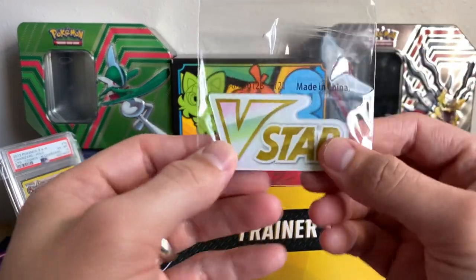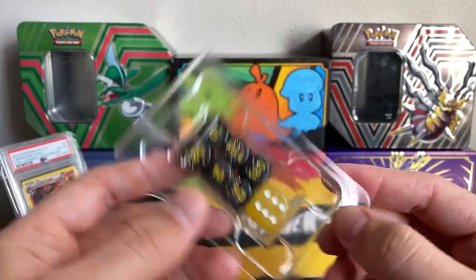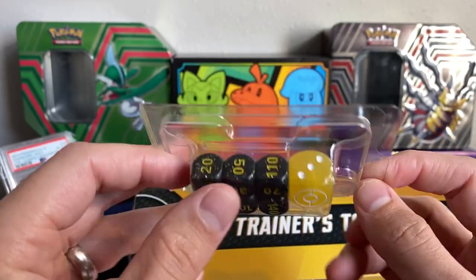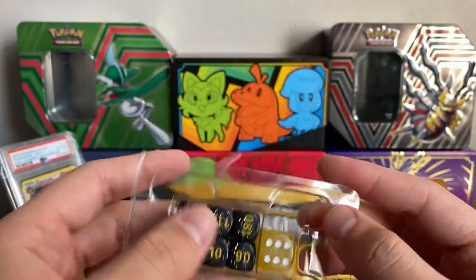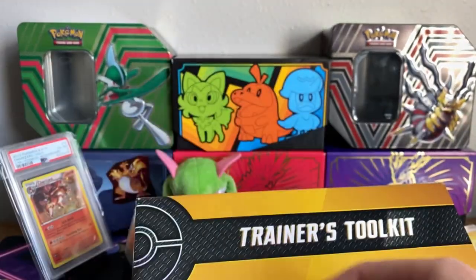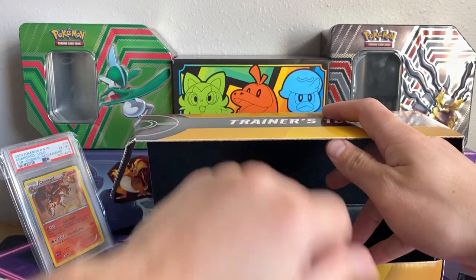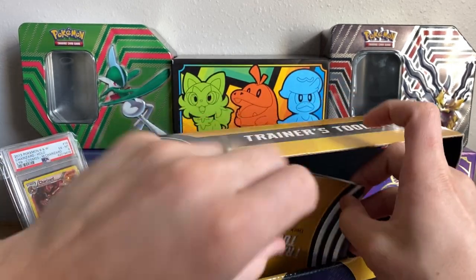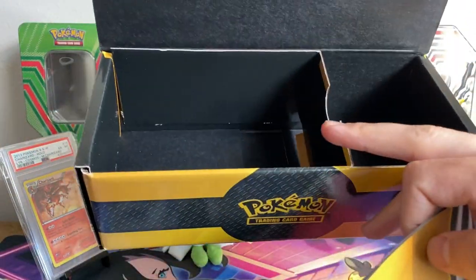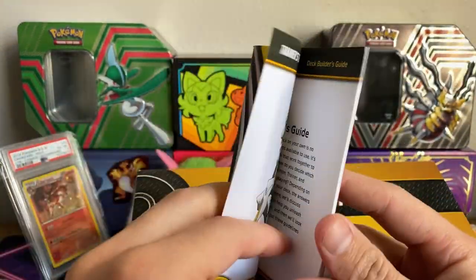We have the V-Star marker — I still haven't seen a unique V-Star marker, so hopefully one day. And one of these dividers — I need to remember to save this because my stuff is so disorganized in my other one. But this is actually useful for keeping stuff organized, so I'm going to save that. We have the status condition markers, and then looks like we have some packs. We got the Trainer's Toolkit booklet as well. There's a little organizer so you can put decks and stuff in here. Trainer's Toolkit and Deck Builder's Guide!